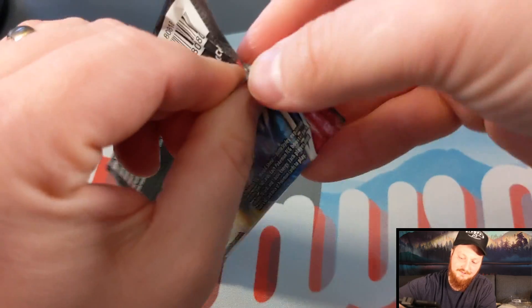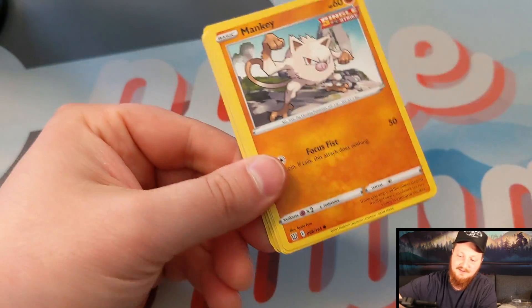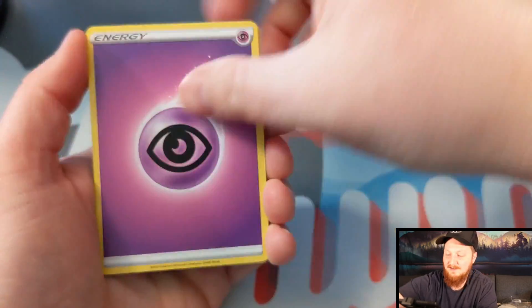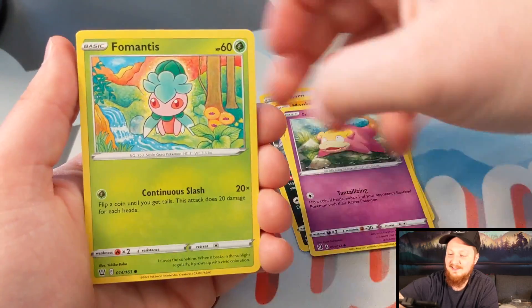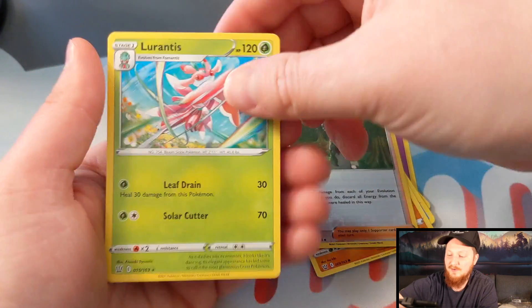Battle Styles, here we go. We've got Psychic, Swordbert and Shieldbert, Bisharp, Golbat, Mankey, Galarian Slowpoke, Fomantis, Remoraid, Cubone, Sheryl, and a Lurantis. Nothing crazy so far.